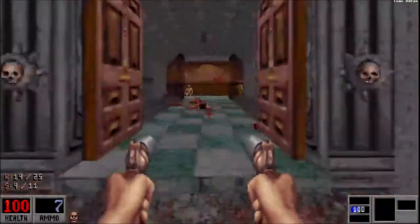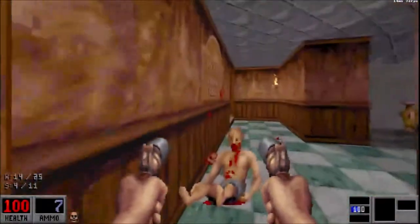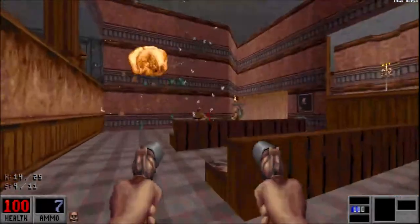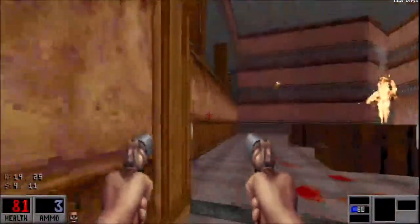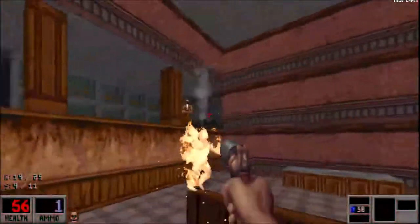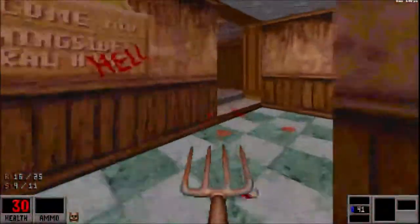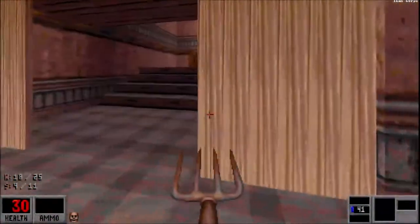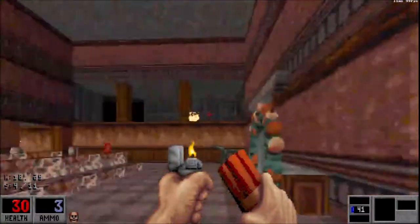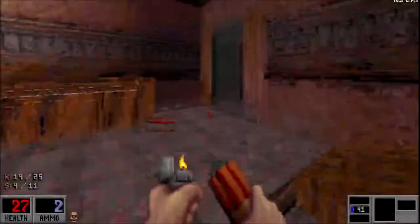Let's just use the front door — this power-up only lasts for about a minute. Be very careful in this room, don't stay in the open for too long. Shoot fast and find cover. Look at this idiot. Fop, fop.